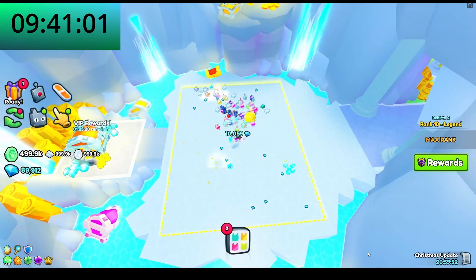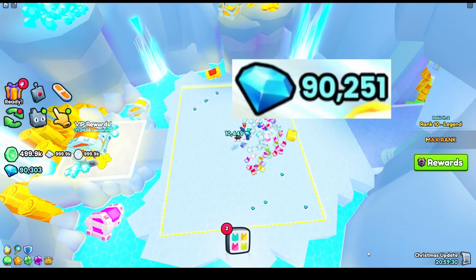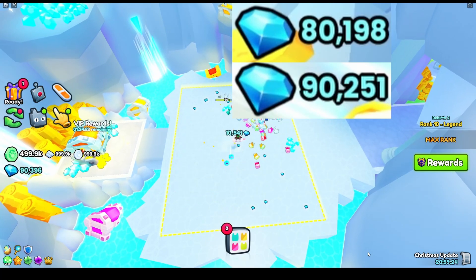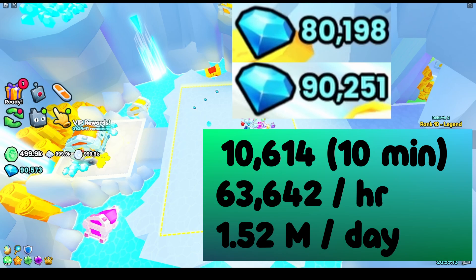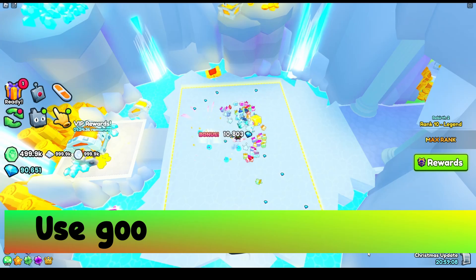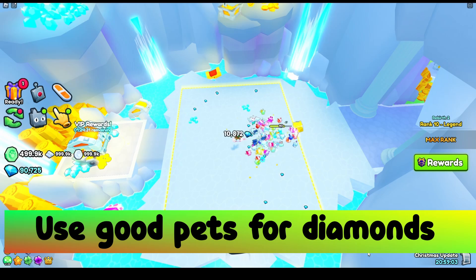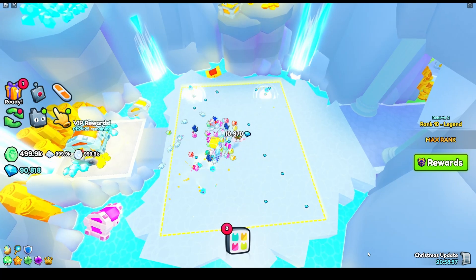We're getting close to the end of the 10 minutes. We ended with 90,251 diamonds and we started with 80,198. So we got 10,614 diamonds in 10 minutes — that's 63,000 per hour and 1.5 million per day. That's what we'd get out of the VIP area. These numbers might change based on your pets; if you've got super strong pets you might get more, and if you don't have great pets you might get less.